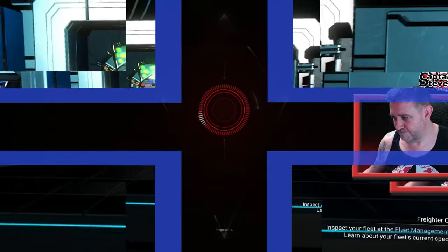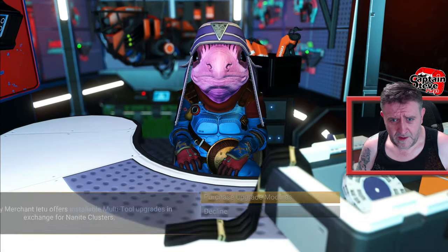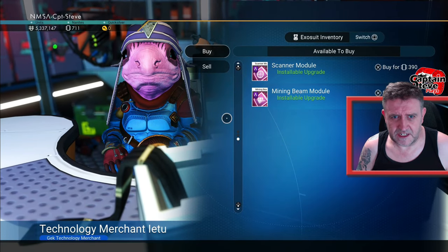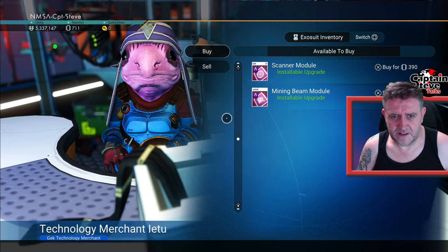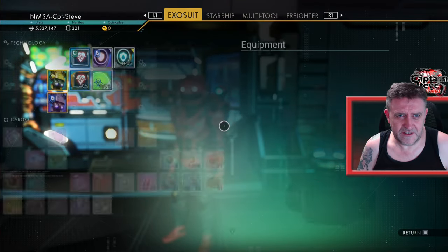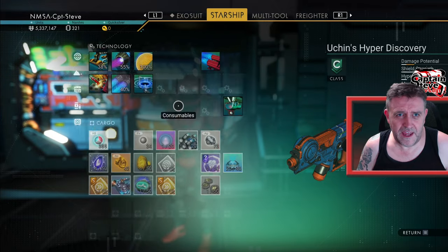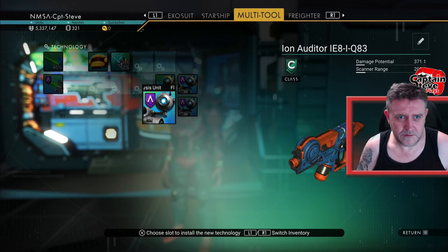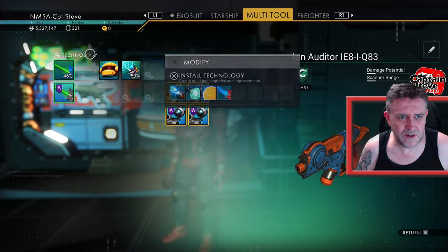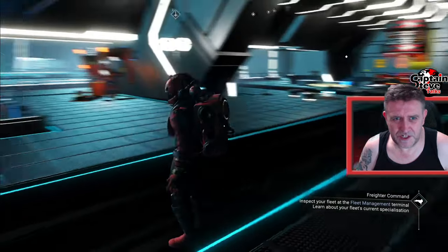I'm going to reload and go buy a load more S-class modules off that guy - as many as I can. Now I've reloaded, going to revisit this purchase terminal. If I buy another one of these S-class scanners - hold on, he had S-class last time. Did I buy an S-class? That's weird. Okay, well I've just bought that one anyway. There are A-classes - having A-classes in here should do the trick. There's no boosted slots in my multi-tool, so we can only hope that pushes it up to what I need.